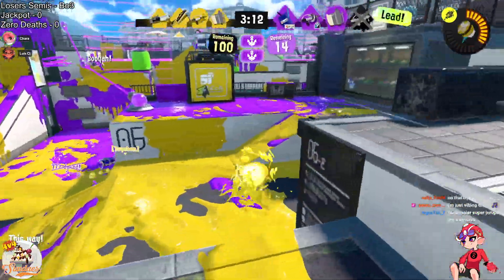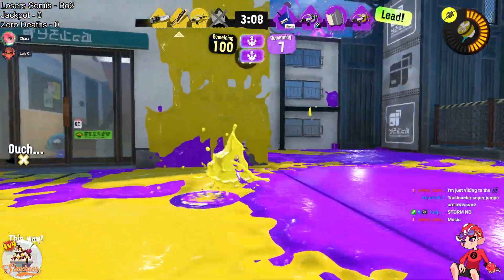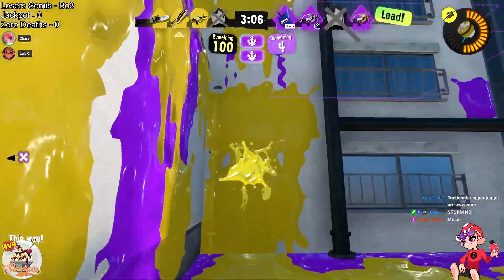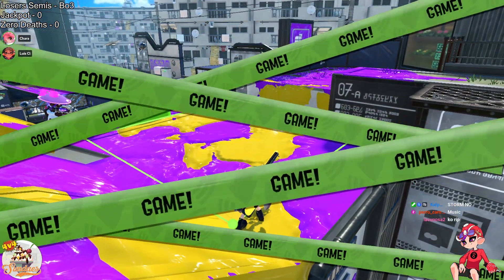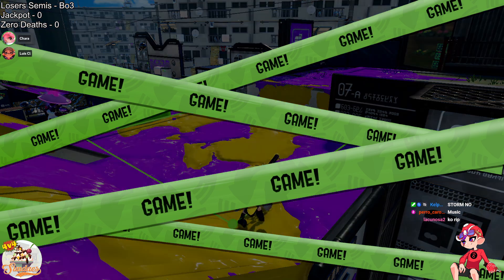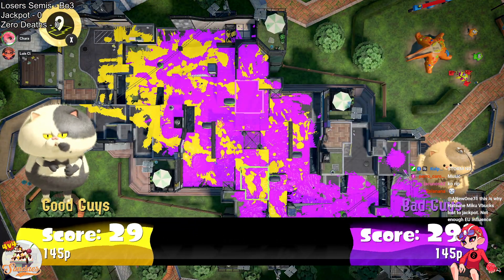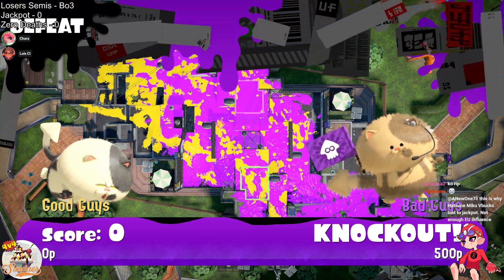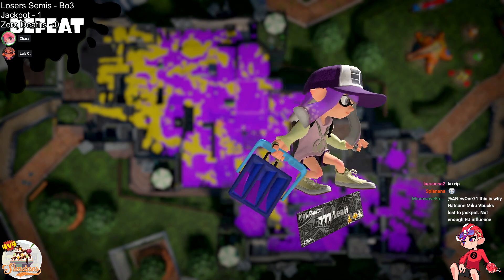Zero Deaths is so staggered that I'm not sure they have anything to try to get these zones. They do get a pick, but I don't think they'll be able to paint in time — maybe with the help of the Crab, but no, not in time. And even if they could contest it for a bit, that Neo Splash would absolutely have been able to paint it back over. Really smart play there with the Cooler. You have to be careful not to get staggered by that special — it's a whole different beast on a map like this, and it's something you just have to respect.